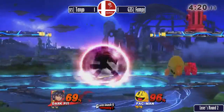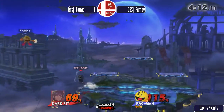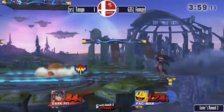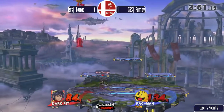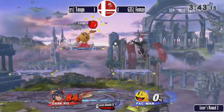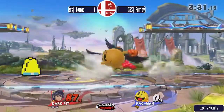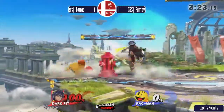I kind of liked Greninja — I thought he could have out-camped him with that. Battlefield seems like an especially bad stage for Pac-Man. The Hydrant's going to do a lot less work. It recovers from so far though — I didn't realize how much distance that really gives you. You are vulnerable during it, there's a hitbox. Most people go after that Hydrant way too much — a good Pac-Man player just puts out the Hydrant, lets people attack it, and punishes you for it.